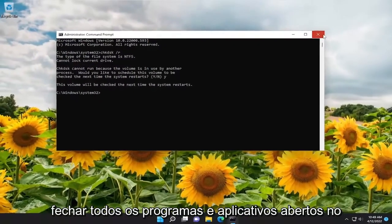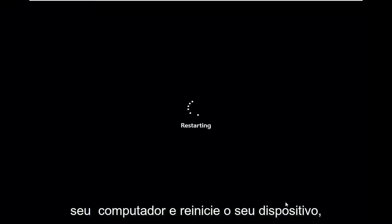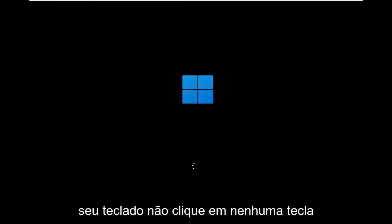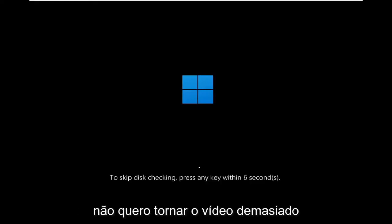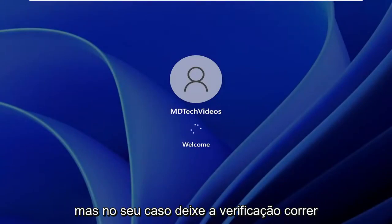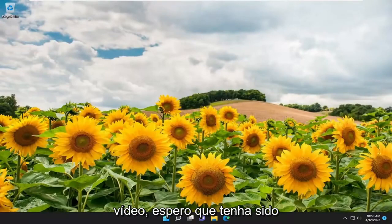Now you need to save and close out of any open programs and applications on your computer and restart your device. Please note it will prompt you if you want to skip the disk check — do not press any key on your keyboard; let the check disk run. It might take about 30 minutes to run the scan. In your case, let the check disk run, and in combination with the other two things we did earlier in the video, hopefully that should improve the performance of your computer.